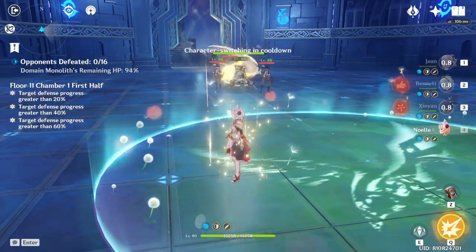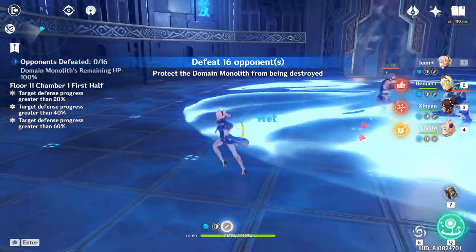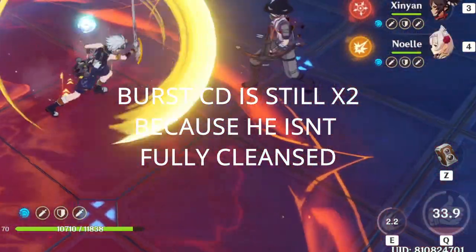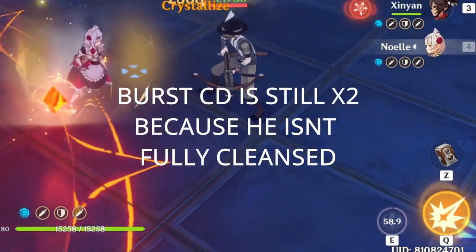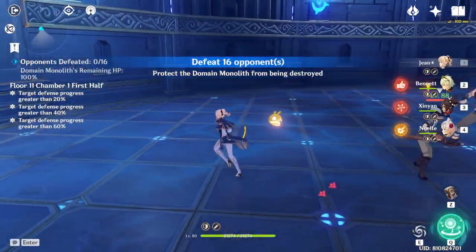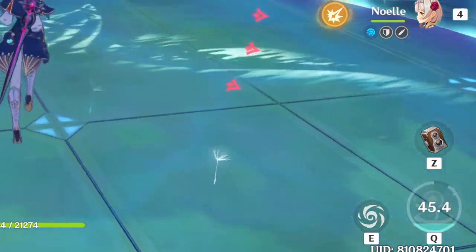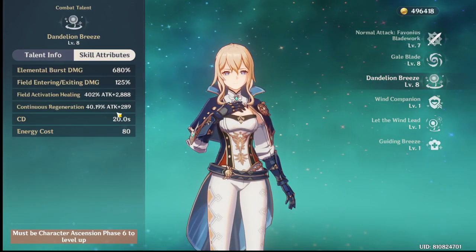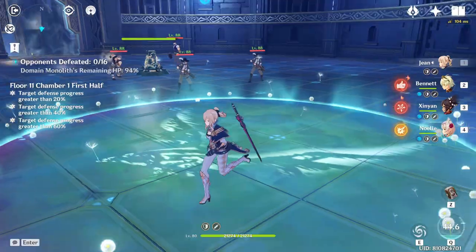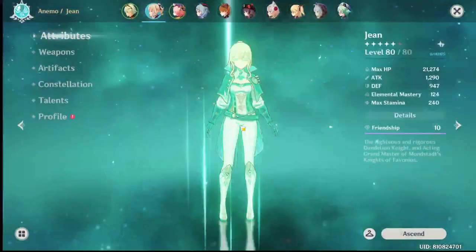The cleanse procs roughly every second as long as you're inside the circle. Something to note in Floor 11 is that when you're affected by the Hydro debuff and you use a cleanse character, the cooldown of that skill does not go down immediately — because of how the Slowing Water debuff works, it stays for longer. So the cooldown on Bennett's ult goes from 15 seconds up to 30 seconds, and Jean's ult goes from 20 seconds up to 35 seconds or more.